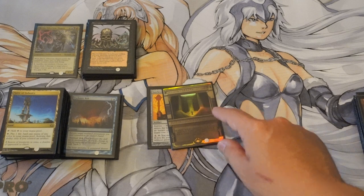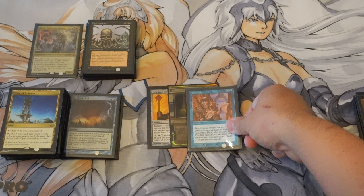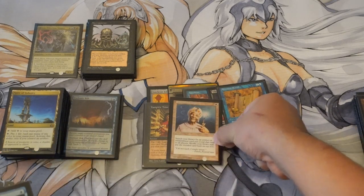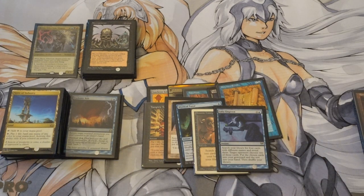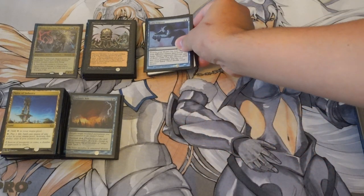For tutors: Isochron Scepter, Entomb — which is good for your combo with the Worldgorger Dragon — Intuition, Liliana, Merchant Scroll. Any time you can tutor in a combo deck, that's what you should be doing. That is your tutor suite. I have Imperial Seal but it's been played in my other deck. I did try Gamble but it wasn't really good because you're a combo deck trying to lower the variance.